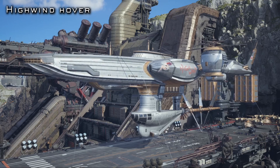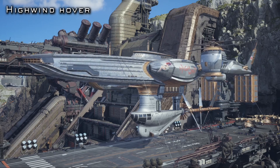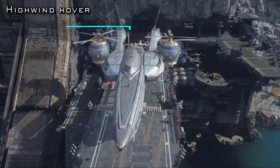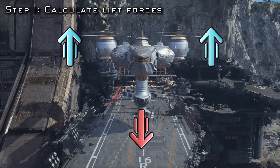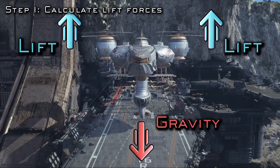When the party first reaches Junon, we find the High Wind floating above the Junon airstrip. Since the High Wind has no real landing gear that we're aware of, it's relying on its two vertical engines to keep it afloat. To answer whether these engines generate sufficient lift to keep the High Wind hovering, we need to evaluate if the thrust they produce is enough to counteract the airship's weight.